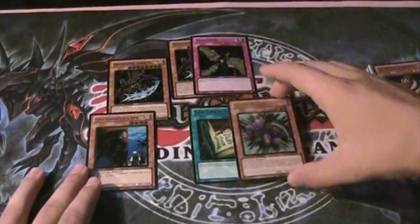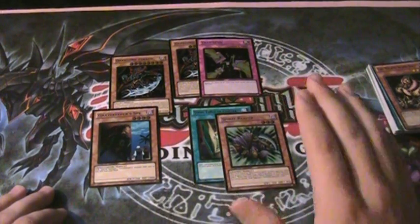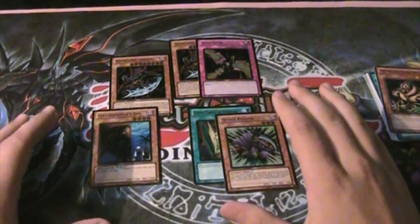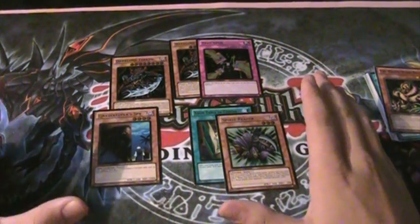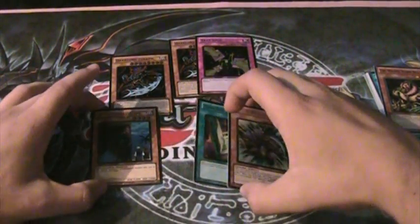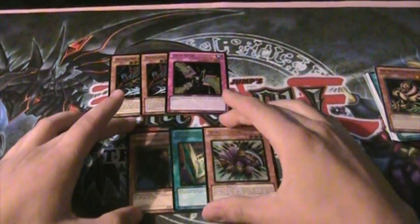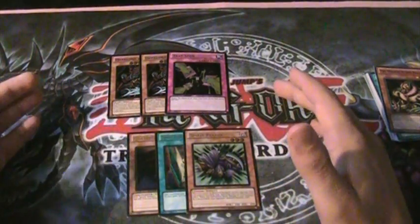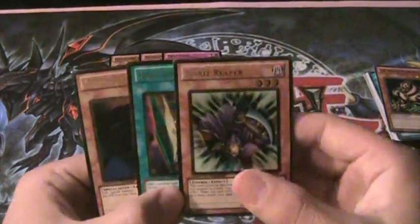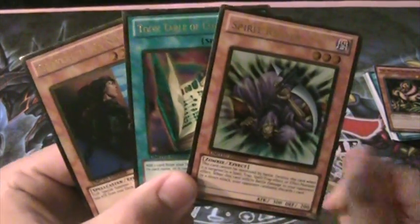Alright YouTube, thanks for watching. So yeah, I pulled those right there. Everything non-first edition I will definitely be selling. If you guys have PayPal or eBay, I'll do it through PayPal or eBay. My first editions I kind of want to keep because they're just really hard cards to get. Anything out of my tins, Gold Series, or even DB1 or anything like that, I'll be willing to sell. Thanks for watching and please subscribe. SimplyUnlucky signing out.